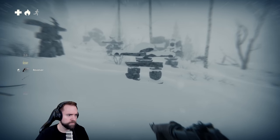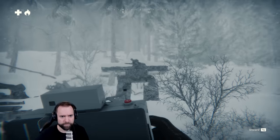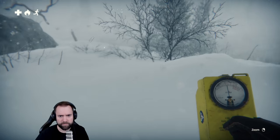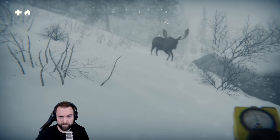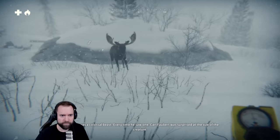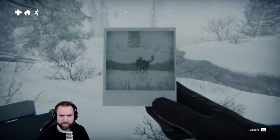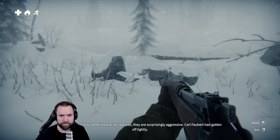What the hell — is this moose trying to attack me? The moose was a colossal beast; every time he saw one, Carl Faubert was surprised at the size of the creature. He pitied any predator who dared attack it. Take a picture of it! Though moose may seem like placid creatures, they're surprisingly aggressive — Carl Faubert had gotten off lightly.